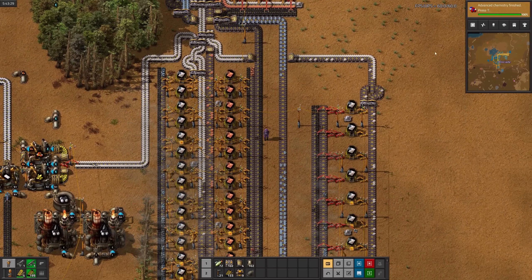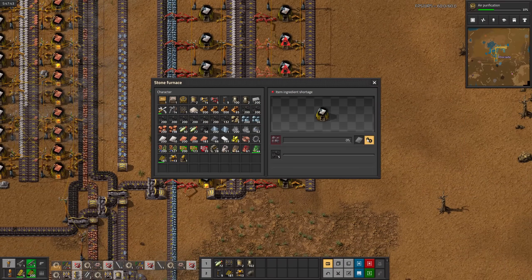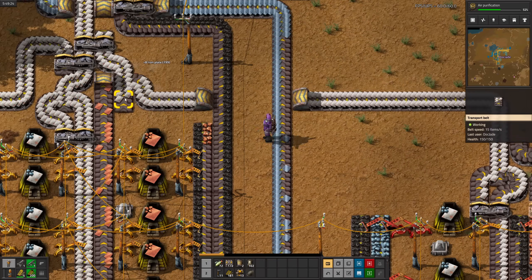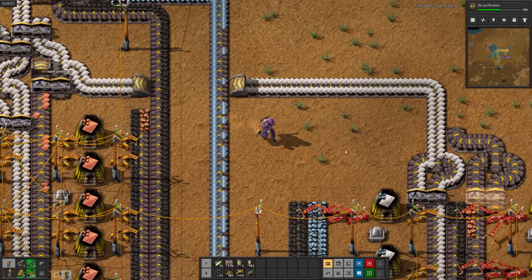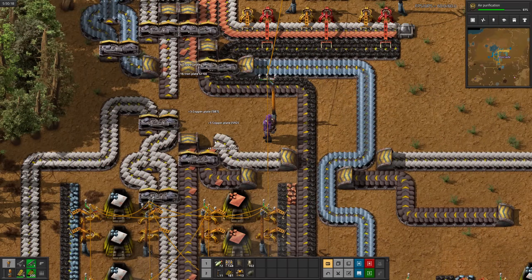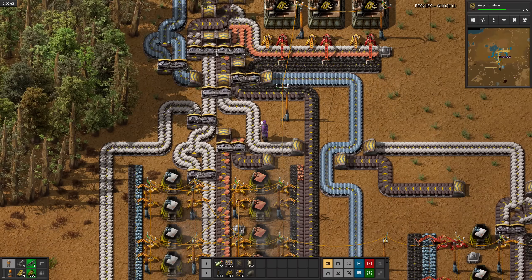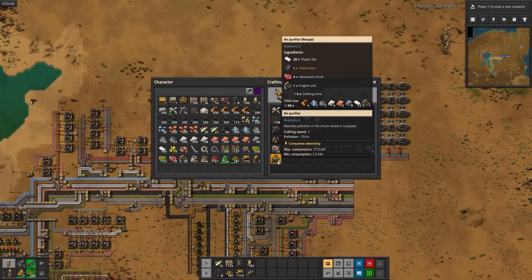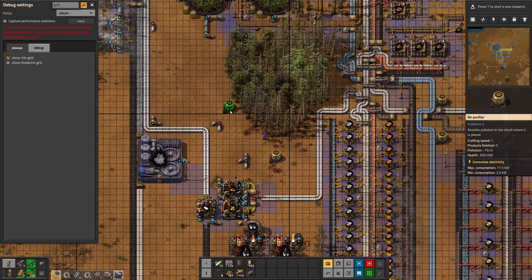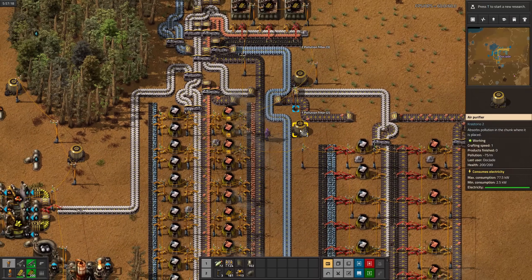Advanced chemistry is done. Time to finally research air purification. The new copper smelter is done, and I also accidentally mixed copper plates into the iron plates. After I finish cleaning that mess up, air purification is done. The air purifiers are surprisingly inexpensive, so I'll craft a few of them and put them all in separate chunks. I'll chuck a few filters in them and we'll check on them in a bit.